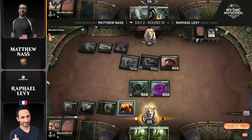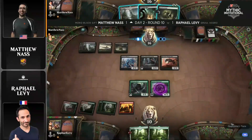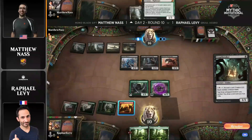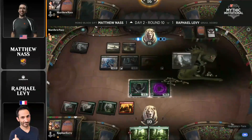When you see your opponent's hand — Llanowar Elves and a Gruul Spellbreaker — you can bet Levy is going to sequence correctly: start with Llanowar Elves, then play Gruul Spellbreaker. So if you leave your Priest back and activate it, you're going to snipe the Llanowar Elves and not the Harbinger. You might as well get that point of damage in. I like that line from Nass, not missing a point of damage. Levy followed that line of thought and sequenced the elf into the beast.